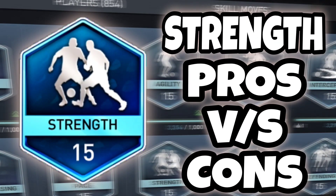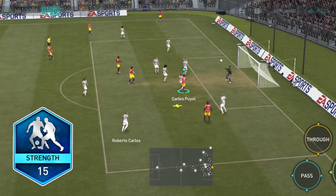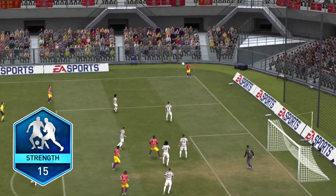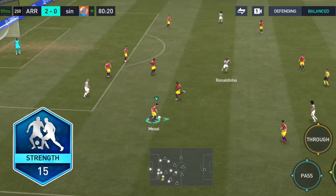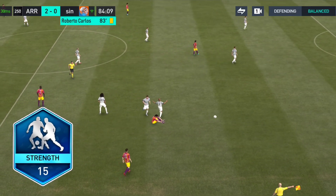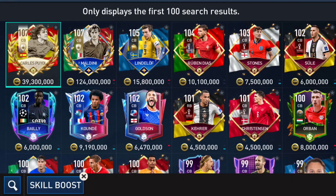Defenders with strength as their skill boost are usually strong, good at jumping, and good against crosses. They do score headers occasionally, but during corners they usually don't get into good goal scoring positions. Strength is one of the rarest skill boosts in FIFA Mobile. Defenders with strength can easily topple attackers via physicality — their gameplay usually includes pushing and blocking attackers, making them good against cross spam. The best of them are Poole and Maldini as of now.